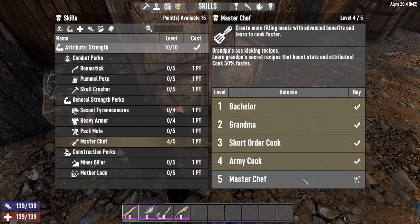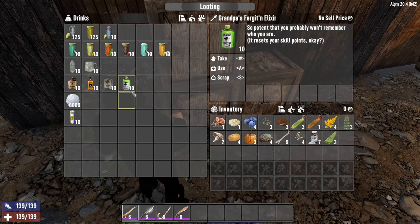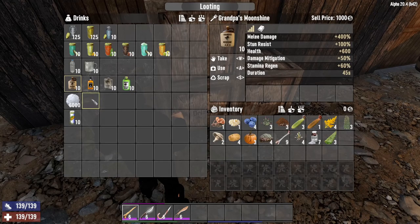And then of course there's MasterChef, which gives you the ability to create the Grandpa series of recipes, and you cook 50% faster. Under drinks, there is Grandpa's Moonshine, Grandpa's Awesome Sauce, Grandpa's Learning Elixir, and Grandpa's Forget'em Elixir. The Moonshine is very good for people who like to use the melee ability — it increases your melee damage by 40%, Stun Resist by 100%, increases your health by 600%, gives you 50% less damage, and 60% stamina regeneration. Its duration lasts for 45 seconds. That sounds like a potion you want to have every day.